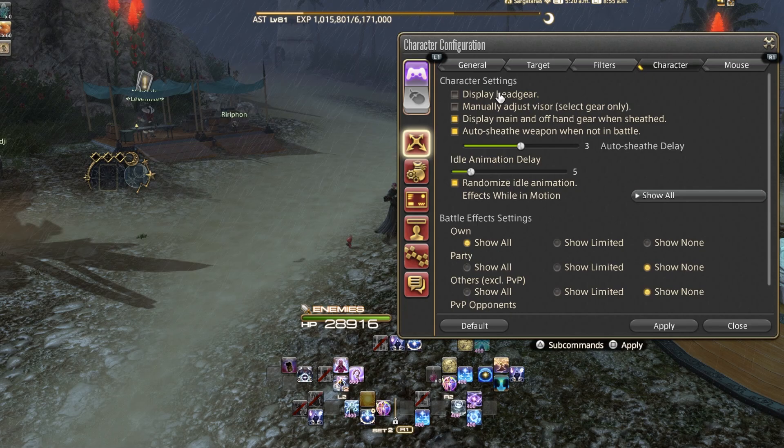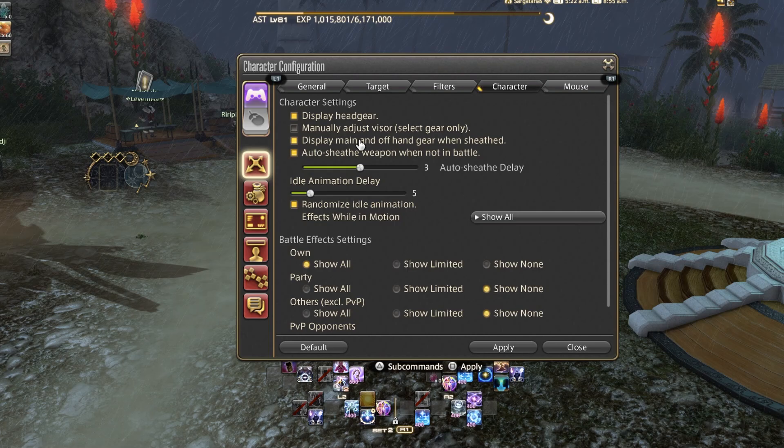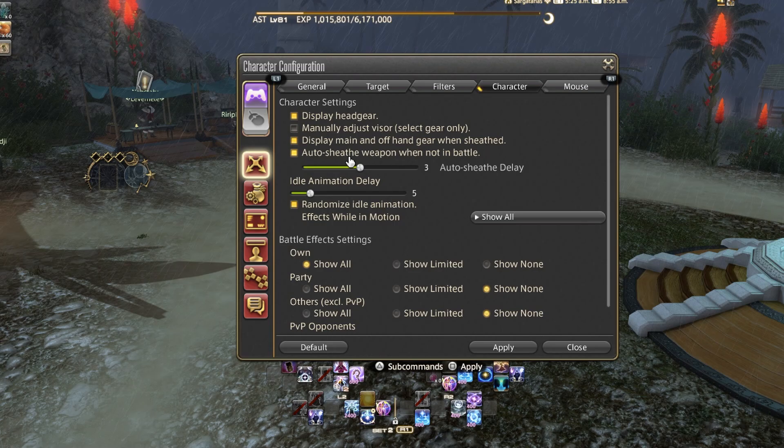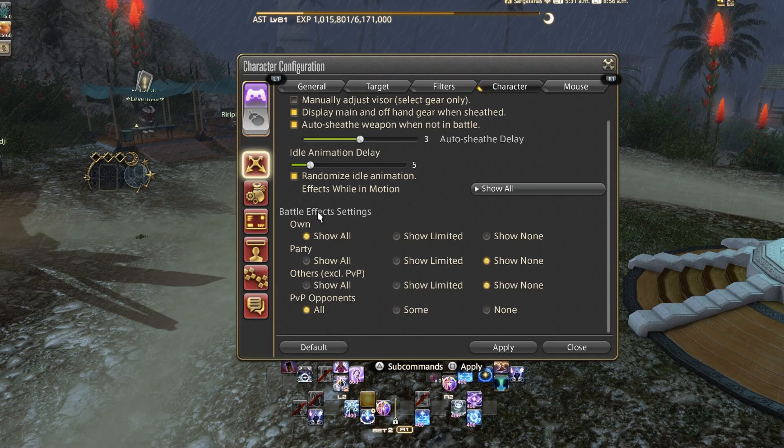Under Character settings, you can turn display headgear on or off, manually adjust your visor on specific gear, and display main and offhand gear when sheathed — meaning you can hide your weapon for roleplay purposes. You can also set your weapon to auto-sheath when not in battle and configure the delay. There's also the option to randomize your idle animation and set various effects for idle animations.